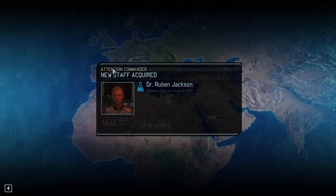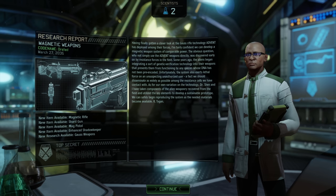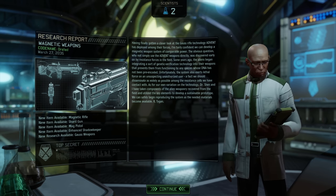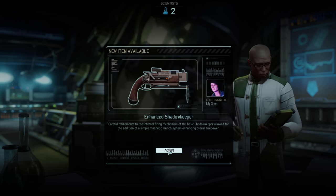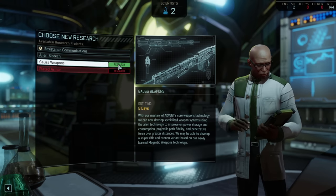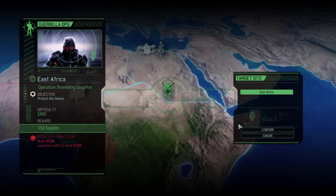We manage to go back to HQ and recruit a scientist, decreasing our research time by 25%. Our weapons research gets completed so we can upgrade our pistol with an enhanced Shadow Keeper, upping our damage. We keep going with research and go for Gorse weaponry. Not before we have another Gorilla Ops mission where we get lucky and can counter a dangerous dark event - a UFO hunt - which will hunt the ship down and kill us.